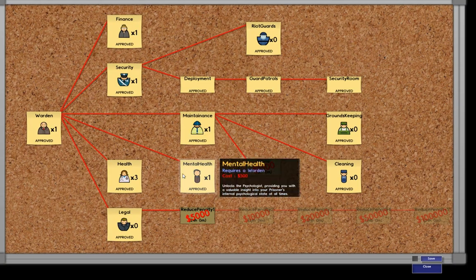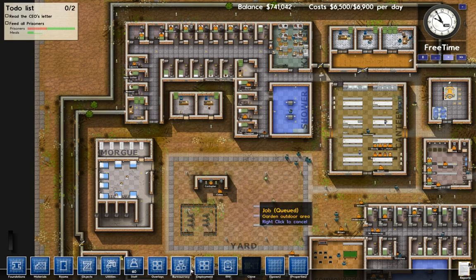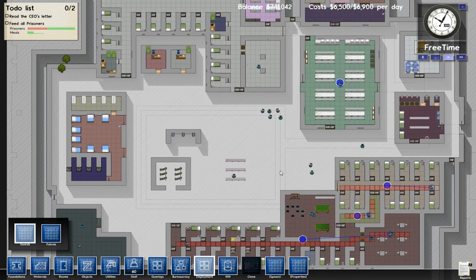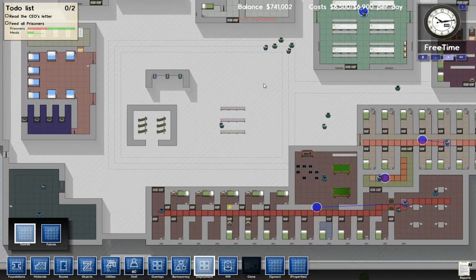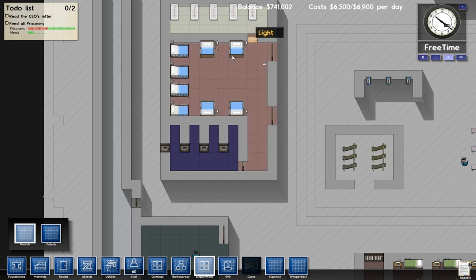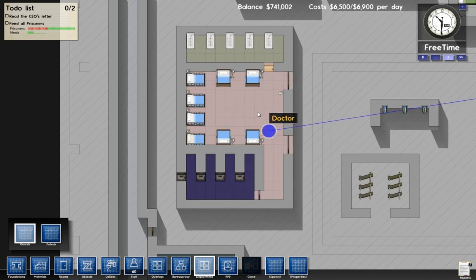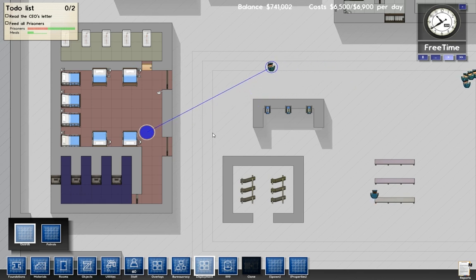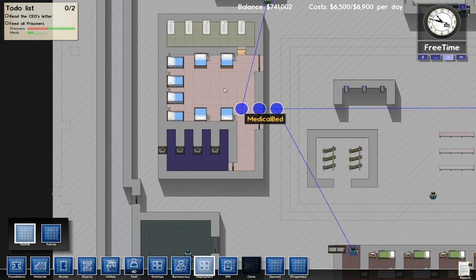You unlock it through the bureaucracy screen — you have your security chief, and once you've got him he can unlock deployment. Once he's done that, you get access to a new toolbar button called Deployment. This is the deployment view — it's like a security schematic for your jail. This is your security deployment of all your guards. Here's a medical ward, a morgue, and a solitary area. Each of them is a different sector and you can highlight it by mousing over it. When you click, a guard is assigned to that sector and he'll come running over. If you click more than once, you get several guards assigned to that sector. If you right-click, you can unassign them.